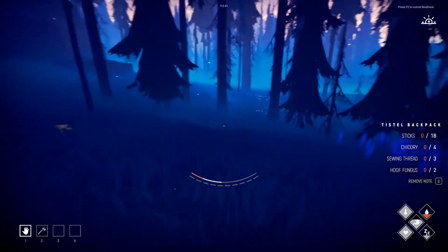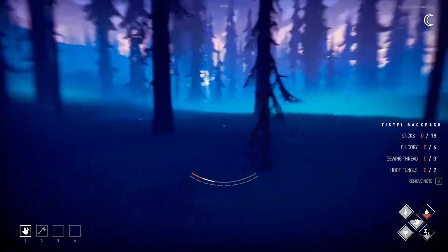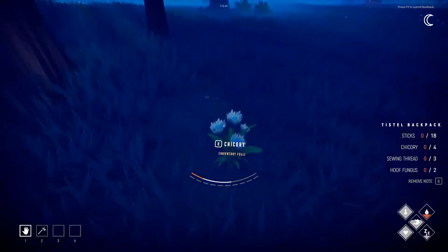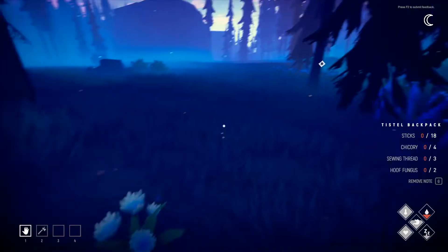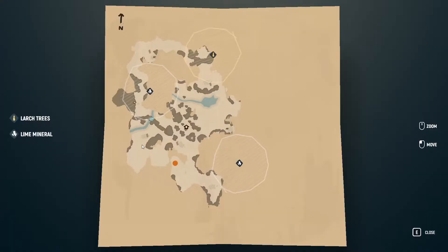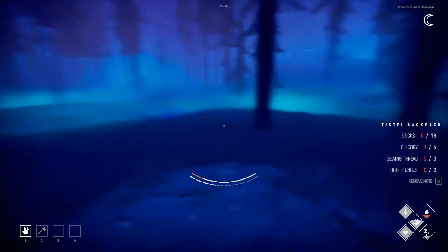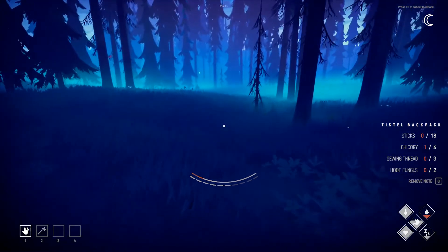My stamina still runs out but it takes a little bit longer now. Walking even downhill will drain your stamina — that's something you have to keep an eye on. When your stamina is low and in the red, it burns through your hunger really fast. Head on a swivel here looking desperately for chicory. Oh — that's chicory right there! We're going to discard the turnip seeds, sorry. I'm grabbing that chicory — I did find one!